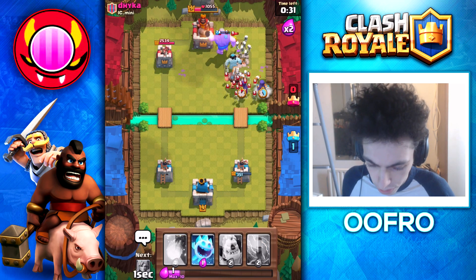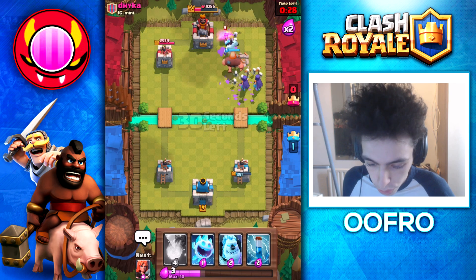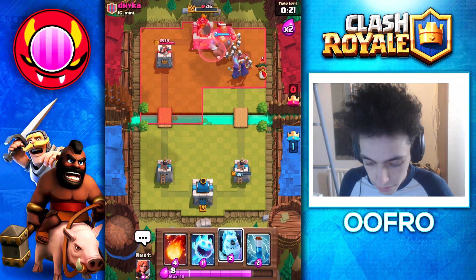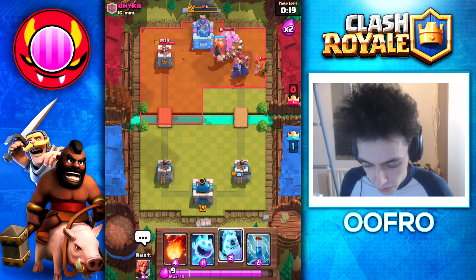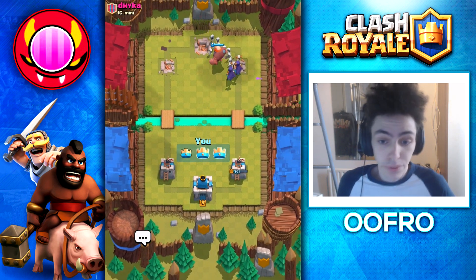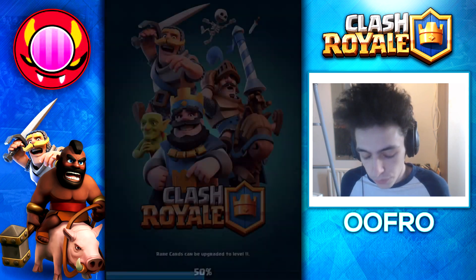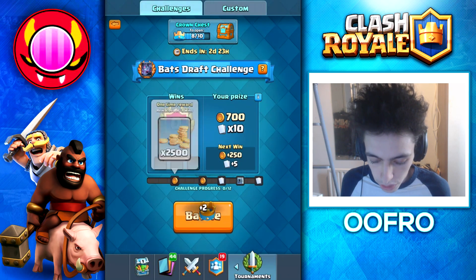We're going to win the game — we've got two Witches, an Ice Golem, and a Giant. This is just a good game, there's nothing my opponent can do. Five health left — boom, there we go. A very easy first win, and yeah, we're hoping to do that another 12 times and hopefully get these one-time rewards along the way.